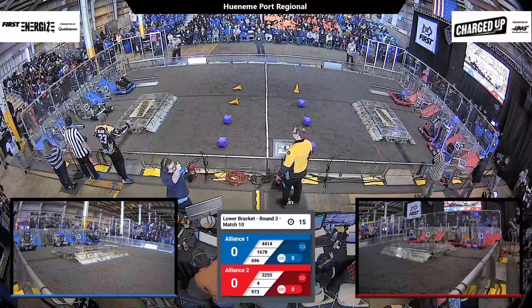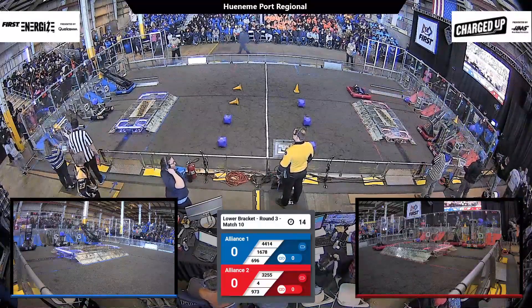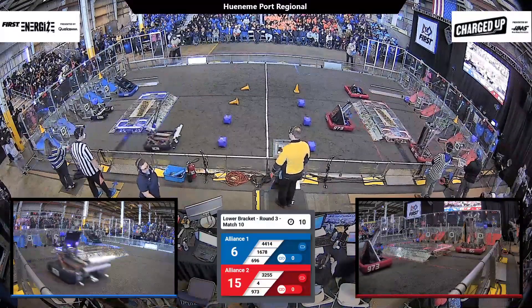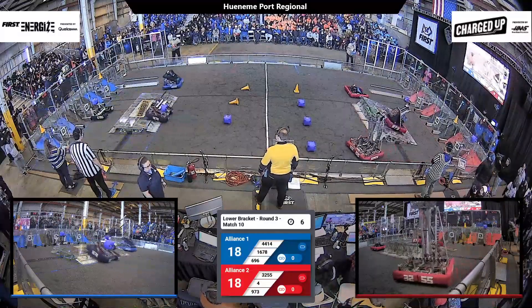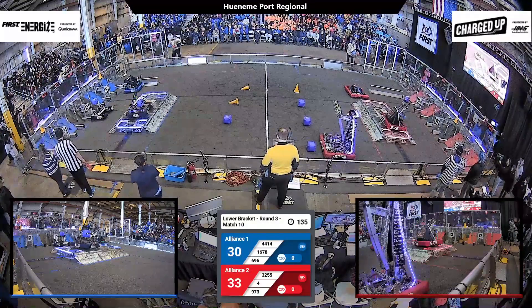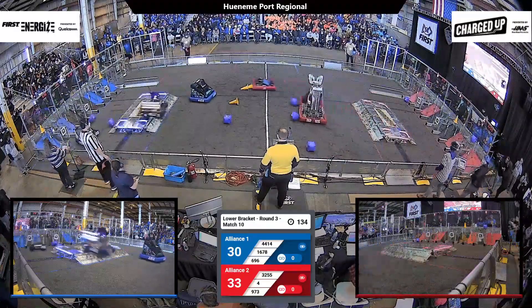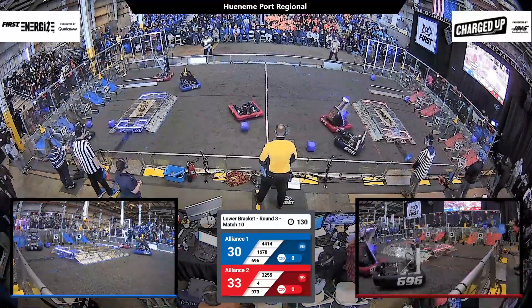Drivers behind the line in 3, 2, 1, go! We are underway for this incredibly impactful match. One of these two incredibly powerful alliances will be ending their day in this match. 9-73, that's the Greybots — they are docked and level on the Red Alliance Charge Station. 1678 doing the same for the Blue Alliance. It is almost a dead heat with three points in favor of the Red Alliance.